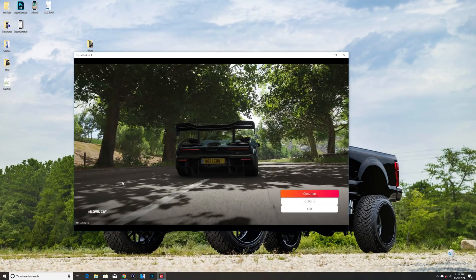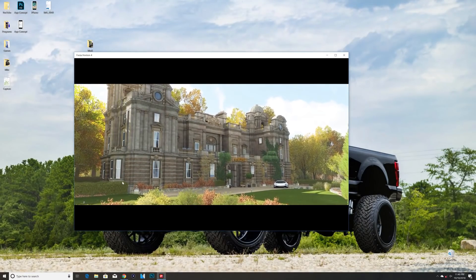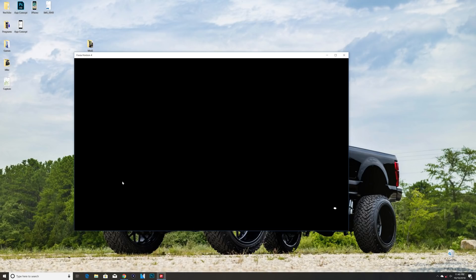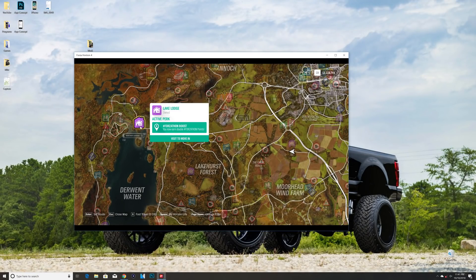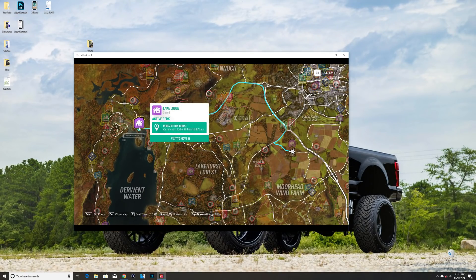Now you're just going to sit here and let the game load up. Sometimes it black screens — it's very wonky. Continue through all the loading screens as normal and let the game completely load up fully. It doesn't take too long, my computer is pretty fast. Once you're in, completely back out of both screens, go to normal driver mode, then go to your map. What you want to do is make your way over to the Lake Lodge, which is the VIP membership free house.